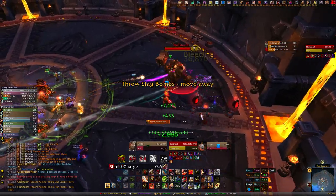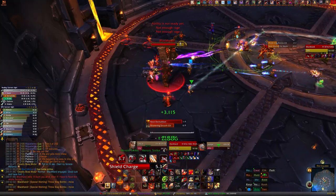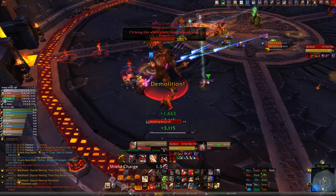Also during this phase the boss throws down some slag bombs. They're inactive for 3 seconds, but once active, walking over them causes anyone within 10 yards to take damage, and the damage you take is increased by 100% for 10 seconds.